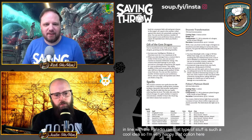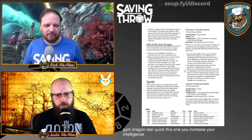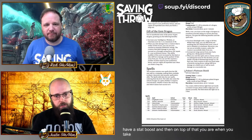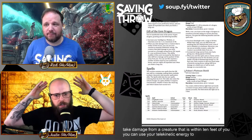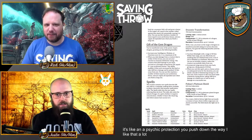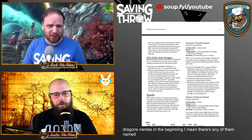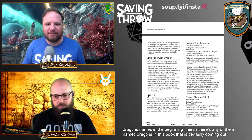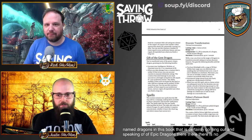Gift of the Gem Dragon: you increase your Intelligence, Wisdom, or Charisma by one. When you take damage from a creature within 10 feet of you, you can use your telekinetic energy to deal psychic damage back and push them away. The guide also includes spells, many with dragon names — it really seems like a major dragon sourcebook is on the way. I'm super excited for whatever is coming.